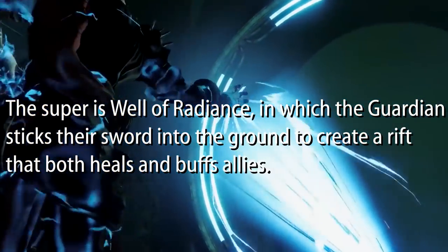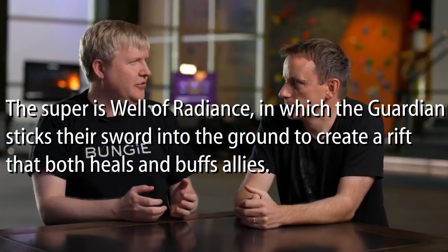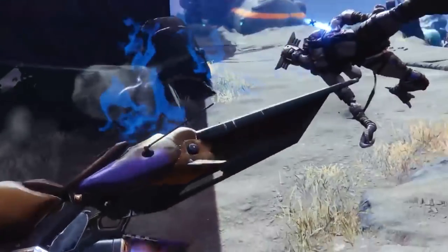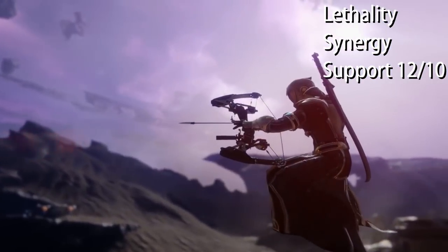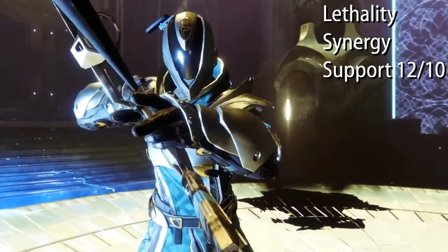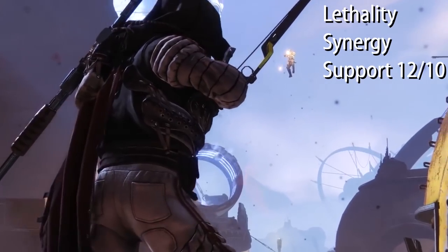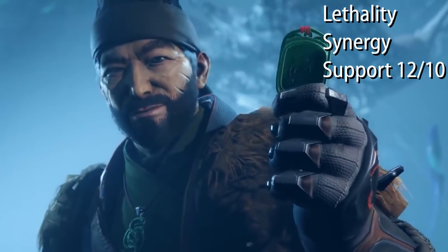The super is Well of Radiance, where Guardians stick their sword into the ground to create a rift that both heals and buffs allies. Support class — 12 out of 10. It blows every other support class out of the water. The melee burns enemies and buffs allies — I don't even need a kill, I can use this on bosses too. Can you imagine a teammate across the map who's one shot? You hold your grenade, turn it into a blessing, throw it across the map, save his life with health and overshield orbs.